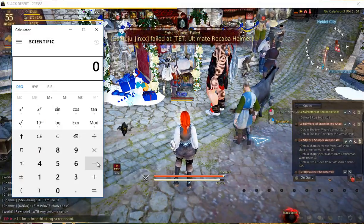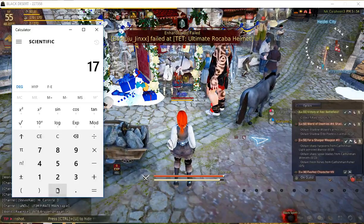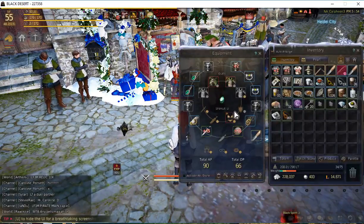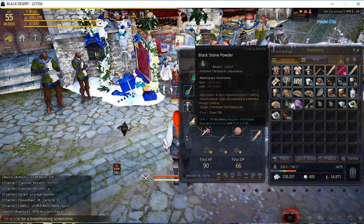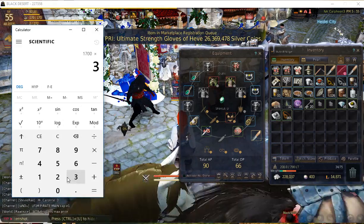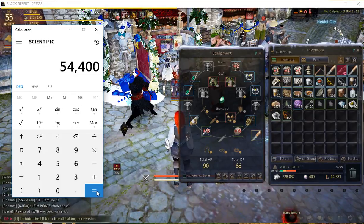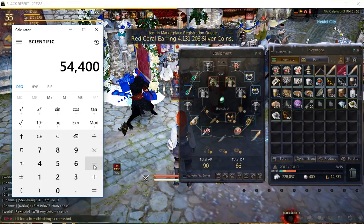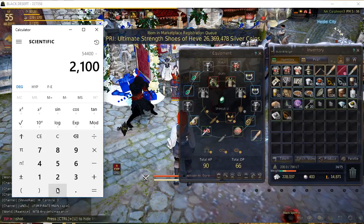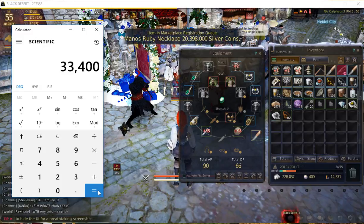We invested 21,000. So at 1,700 silver, let's hit the I command again — we got 32 of them times 32. That's 54,000. We did determine that we paid 21,000 for that gem. So that's 33,000 silver profit.